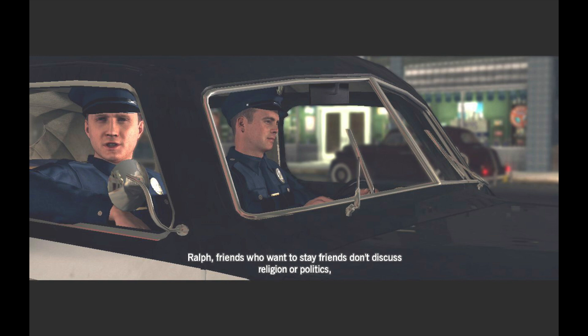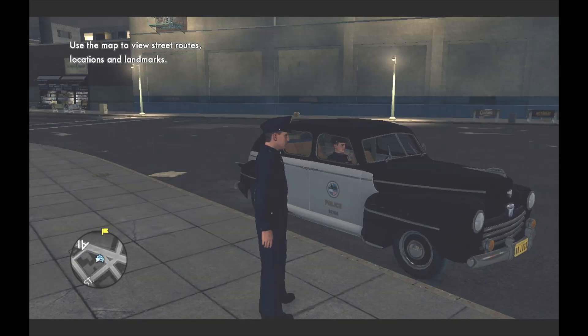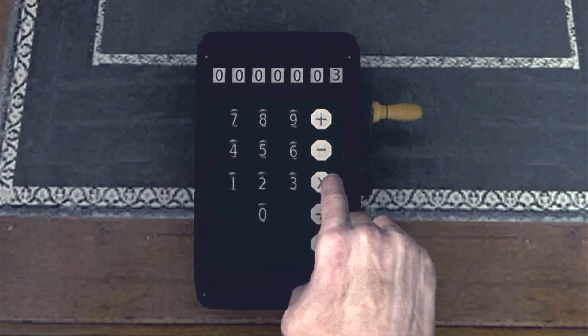After a moment, you'll realize that this thing is designed to work just like a modern electronic calculator. There's a plus button. On a real period machine, to add two numbers, you type one in, then you turn the crank, then you type the second one in, and turn the crank again. On this one, you type a number, then you hit plus, then type another number, then turn the crank like it was a calculator equal button.